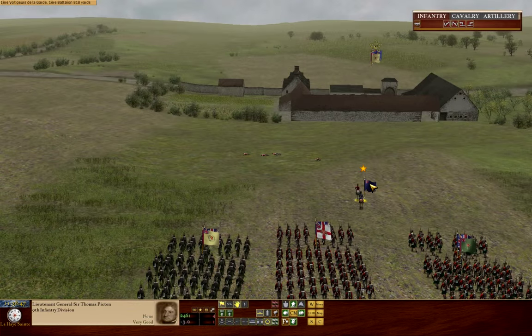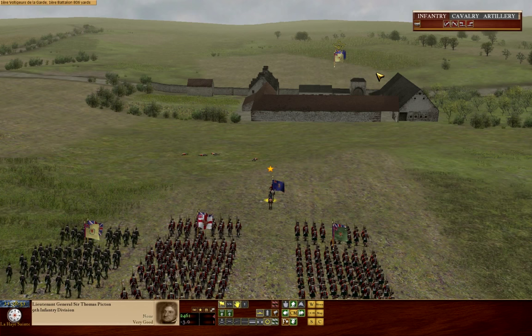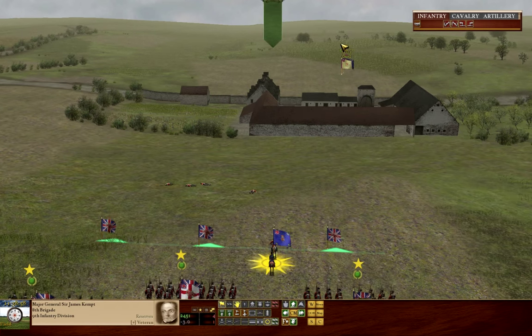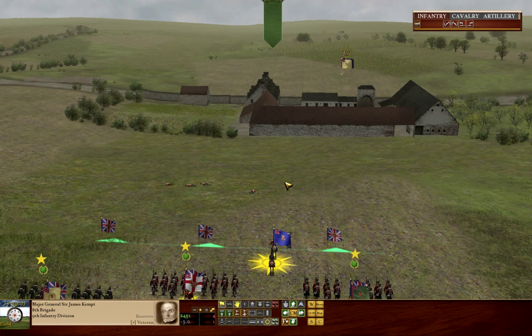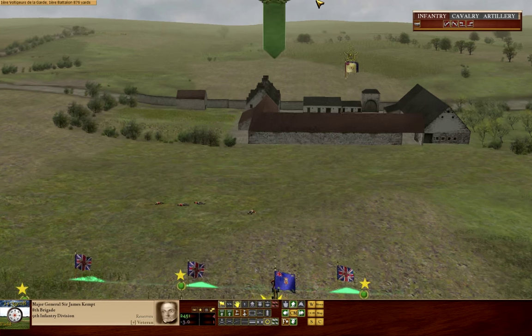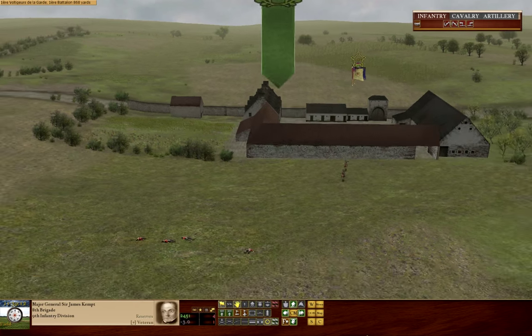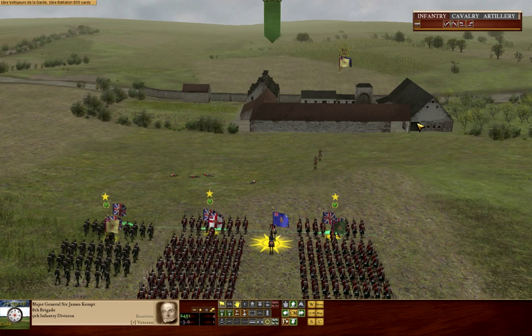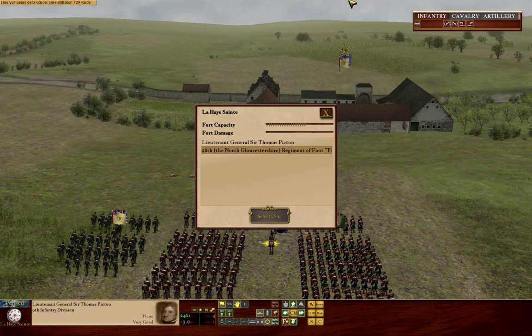Here we have our reinforcements, and one thing to note is that we've got them all moving into position. Remember we've got our overall commander within the building. If I issue a command here you can see the couriers come out. They can take a little bit of time trying to warp through the building. So what I suggest is: unless you're desperate, do not have your commanding officer inside a building because he's going to issue courier commands.